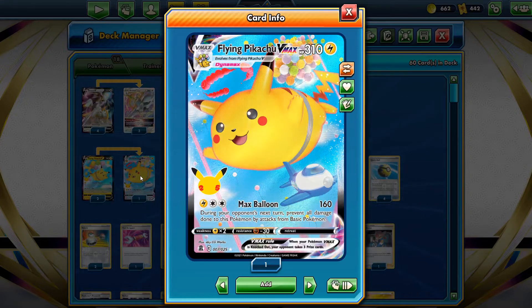Max Balloon is going to do 160, which will one-shot Palkia. It also has a nice ability: during your opponent's next turn, prevent all damage done to this Pokemon by attacks from Basic Pokemon. When you think about cards like Galarian Moltres, Galarian Zapdos, Miltank - if you're Basic, you can't hit Flying Pikachu VMAX. The 160 also hits wonderfully against V-Maxes, and we have damage modifiers that can help you two-shot a lot of other Pokemon V-Star or V-Max.